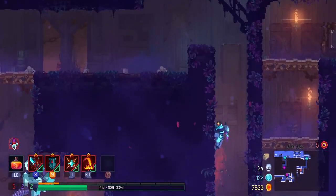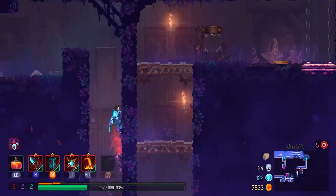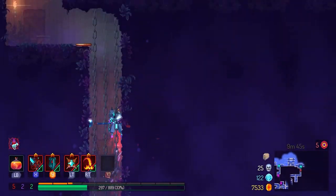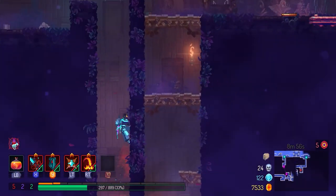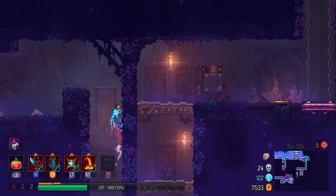Before you do this, you are going to need the spider rune. Here are the controls on how to perform the wall run — it's actually pretty simple. Scale up a wall and once you reach a certain point your character will stop. Once you stop, just quickly tap the attack button and then press the jump button again.